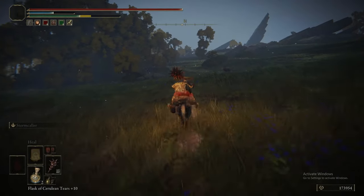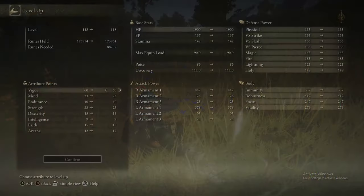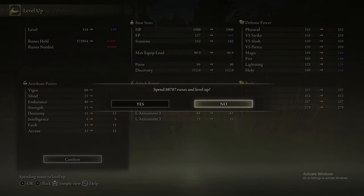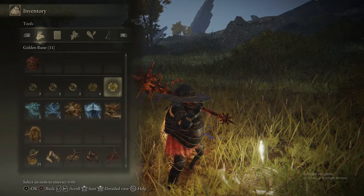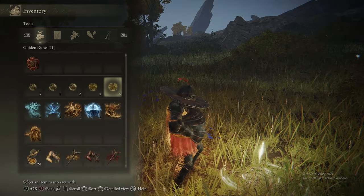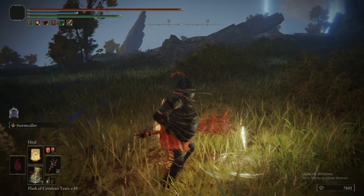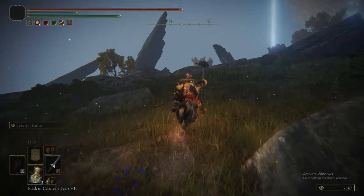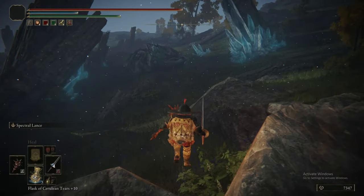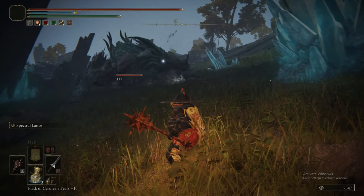We're now on to fighting a trio of basically Glintstone Dragon Smarag. You have to fight a boss three times, pretty much. This grace here is the one we started out at, so we're putting some more into mind — we need to reach 27 in order to be able to summon Tish. We're popping some runes to level up. With our method, this Triple Dragon fight is actually surprisingly doable. Thankfully, you can fight them all one at a time — you don't have to fight them all together. If you did, this would be borderline impossible.